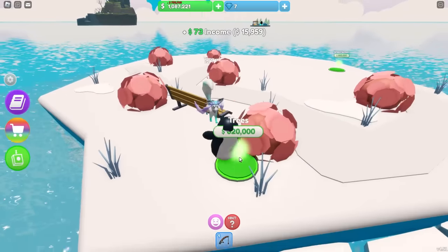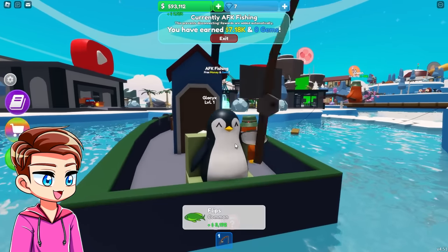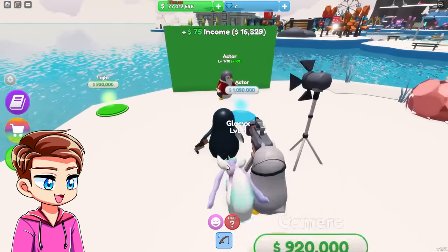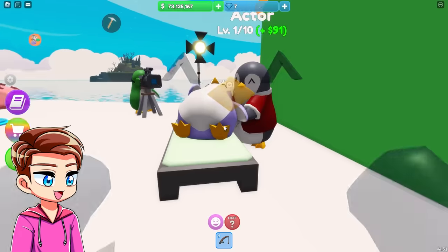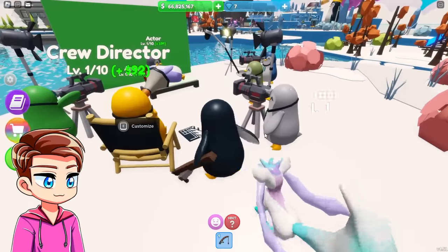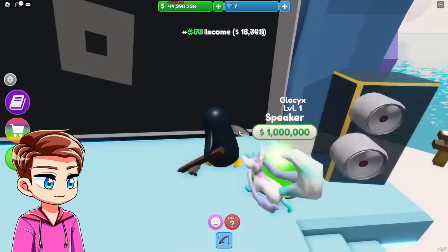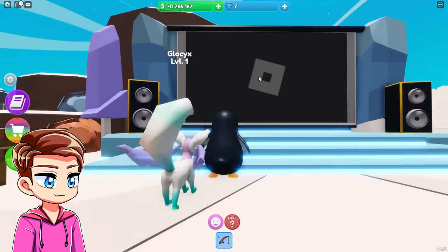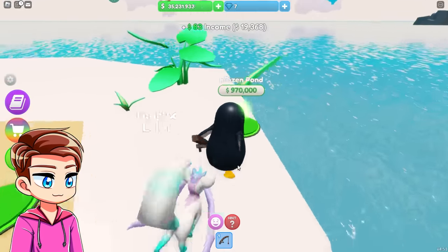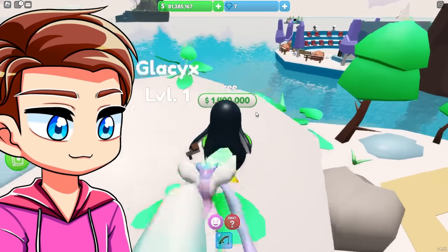New island coming up and we're almost out of money. Full transparency — after spending hours fishing and grinding for money it was taking a really long time, so I have been buying a little bit of money with Robux. Another green screen — are we building Hollywood? It's our Hollywood! There's an actor, crew, director — lights camera action! Island 24 is the cinema where you watch the movies they shoot over there. We have to build the screen piece by piece.